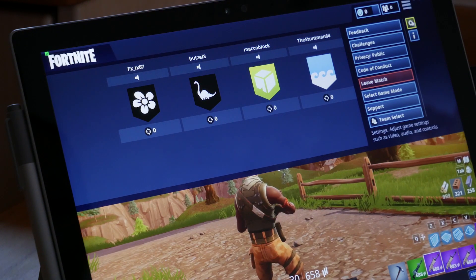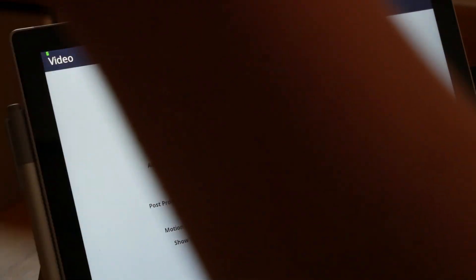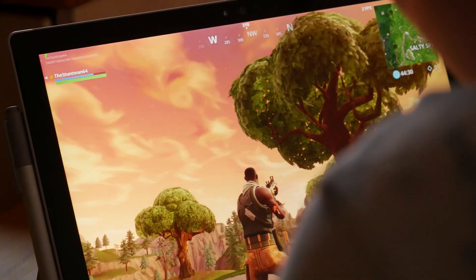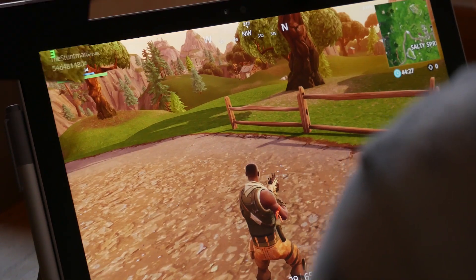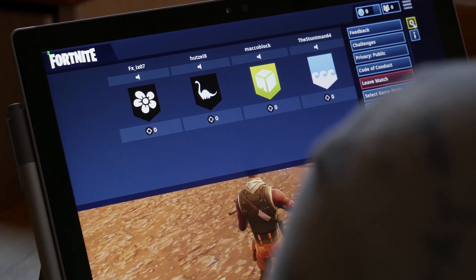Should we do epic first? We can try epic, but I doubt this is going to work. This one looks even more terrible. It will be my granddad's fault if I die. Oh my god — three FPS on epic settings.